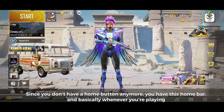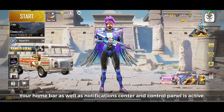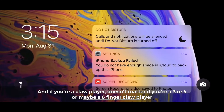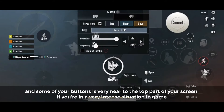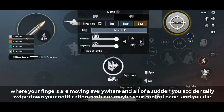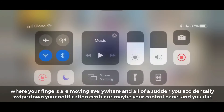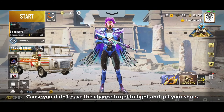You have this home bar, and basically whenever you're playing, your home bar as well as notification center and control panel is active. And if you're a claw player — doesn't matter if you're a 3, 4, or maybe a 6 finger claw player — and some of your buttons are very near to the top part of your screen, if you're in a very intense situation in-game where your fingers are moving everywhere, and all of a sudden you accidentally swipe down your notification center or maybe your control panel and you die, because you didn't have the chance to fight and get your shots.